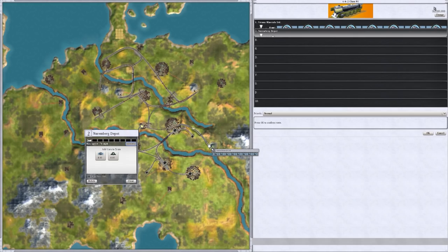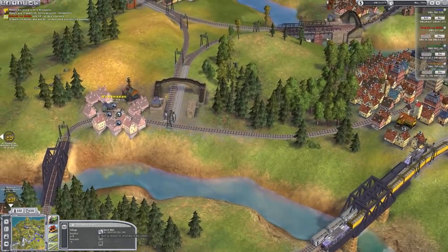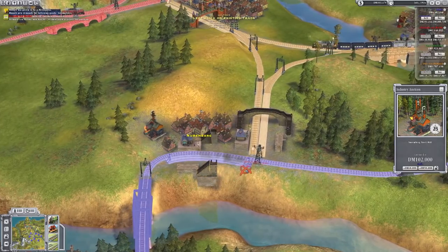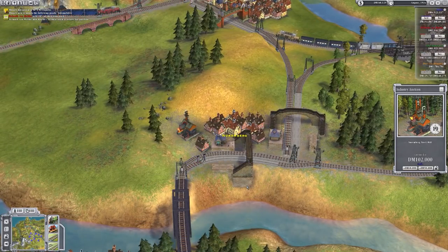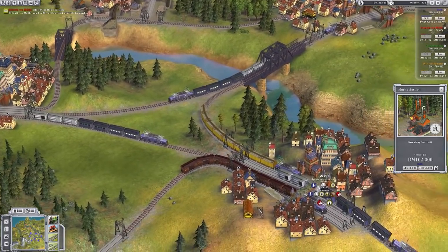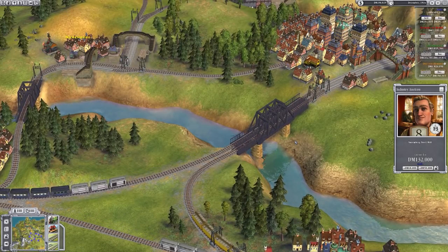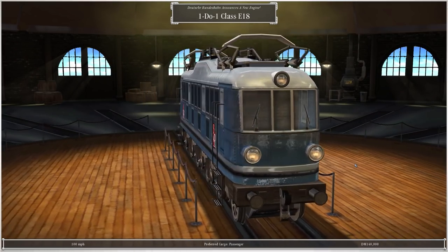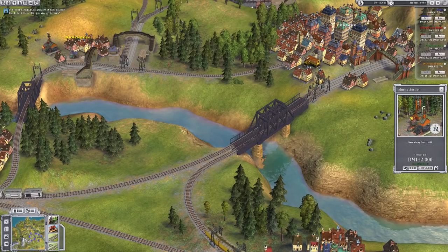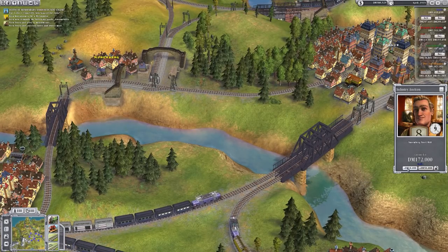We're now carrying ore from there all the way to Nuremberg. We're going to buy out that steel mill and see if anyone puts in bids. Just doing a bit of double tracking here because we want a train going from Nuremberg down to Munich. A new loco: the One-D-One Class E18 - let's check that out in a moment. It said the preferred was passenger. But was that a diesel or was that electric? I didn't notice - it wasn't steam.